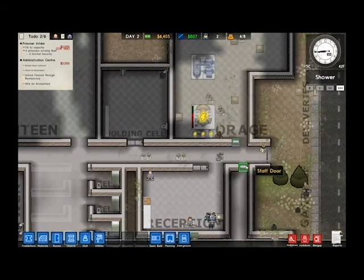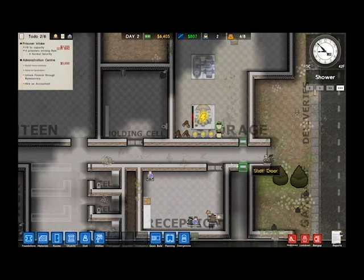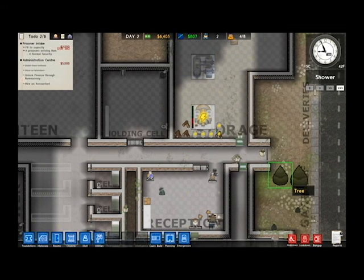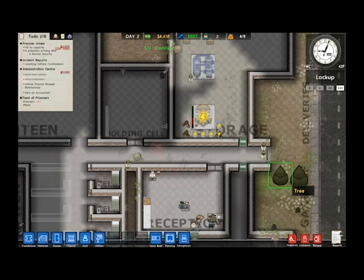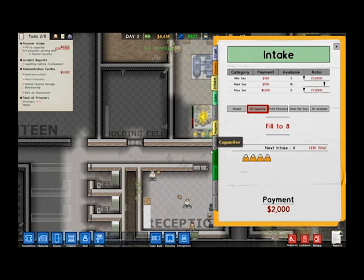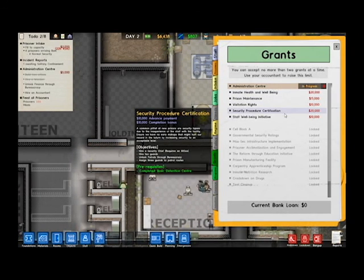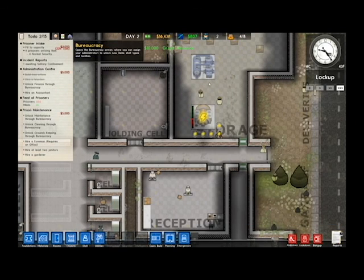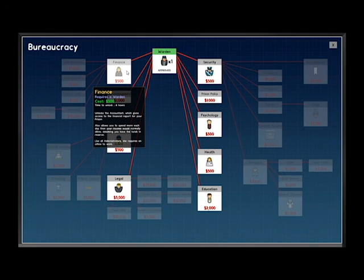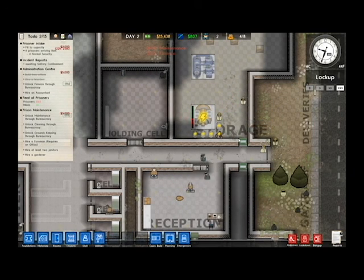I hope you guys enjoyed that episode of Prison Architect! If you do, leave a like and subscribe if you want to see more of me in my videos. Tell me in the comments what you guys want to see, how you want to see it, and when you want to see it. Some guy had alcohol on him - I'm going to take out a grant real quick. Prison maintenance - let's go maintenance because I do want to keep this place pretty clean. Now I'll see you guys in the next episode, goodbye!